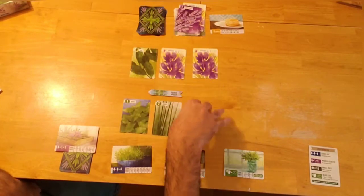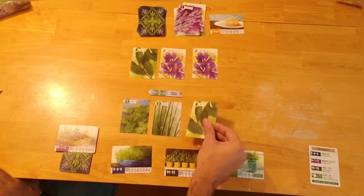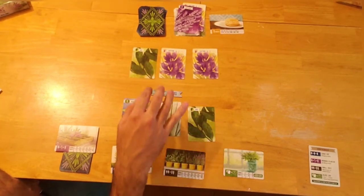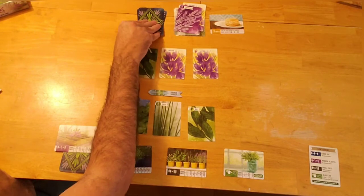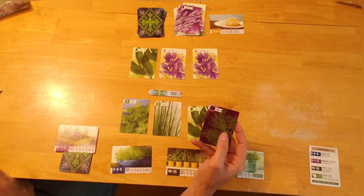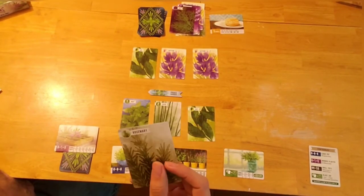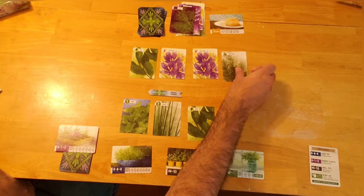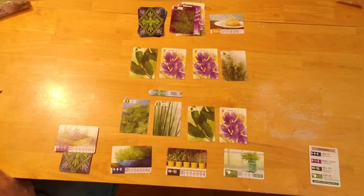Next round: I draw lavender, but since I already have different types scored it's not useful, so I discard it. Then saffron, which I keep in my private garden — it could help with the large pot of identical herbs. The final card must go to the private garden: a bay card. That gives me pairs options. I also draw dill which I discard, then rosemary which I add to the community garden, and another saffron to my private garden.